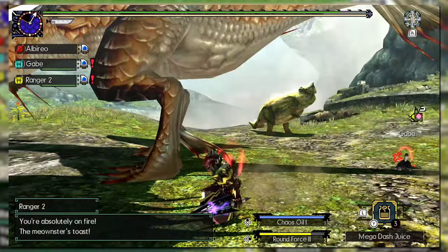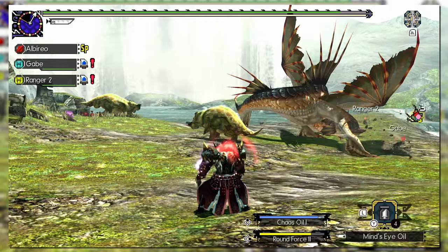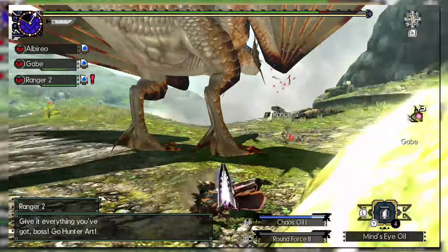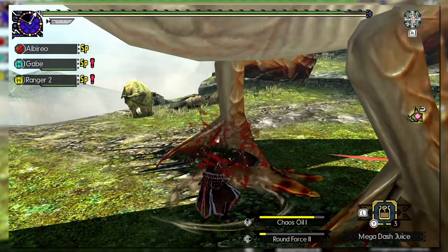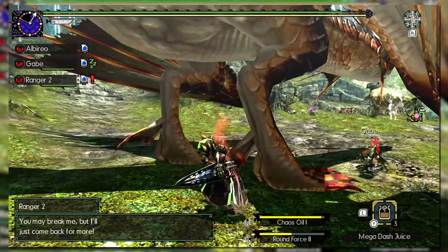The most important art is Chaos Oil, introduced in Generations Ultimate. This ability applies all oil effects simultaneously for a duration — Tier 1 and 2 are slightly weaker than using oils individually, but Tier 3 offers the full effects of each oil. Tier 2 has extended duration while Tier 3 has a shorter duration to balance it out. You can also stack an additional manual oil on top for further effect — for example, activating Chaos Oil 3 and applying Affinity Oil gives a 60% affinity boost without any armor skills.